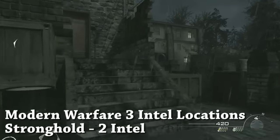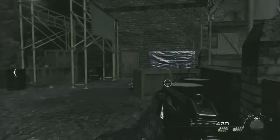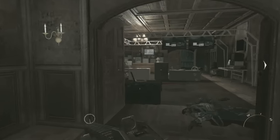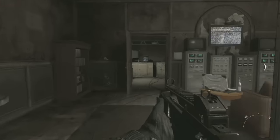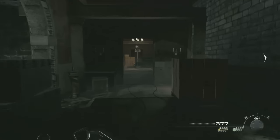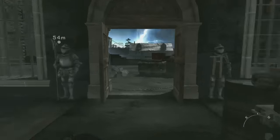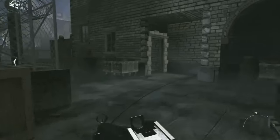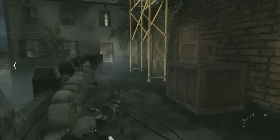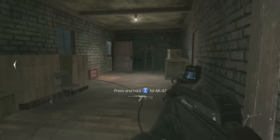There are two Intel on this level, Stronghold. This first one is not too far after you blow up a small piece of wall and climb up into a little control room and then fall down. On your way to this one, you'll get flash banged. From that first Intel, for the second Intel, Price instructs you to stay with him down in the lower area — just ignore him. Run up on this little catwalk up here on the right, and in this room is the second and final Intel for the level.